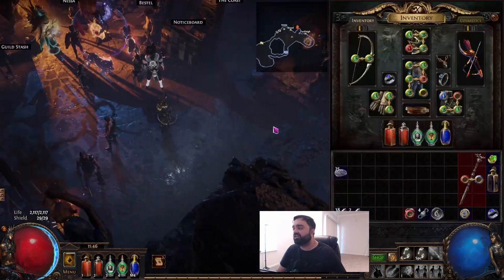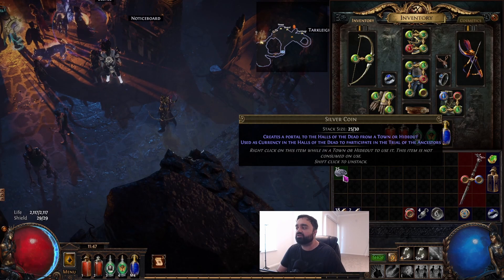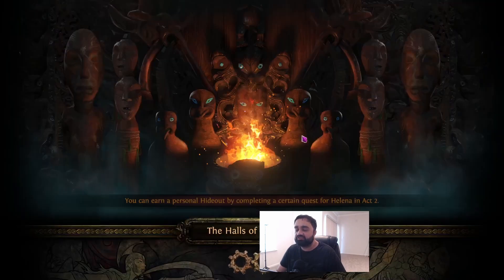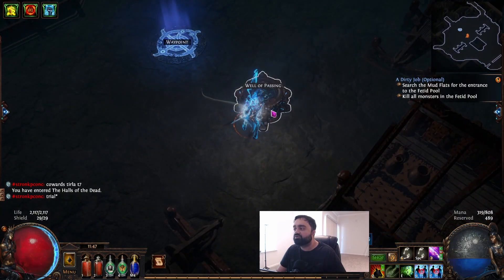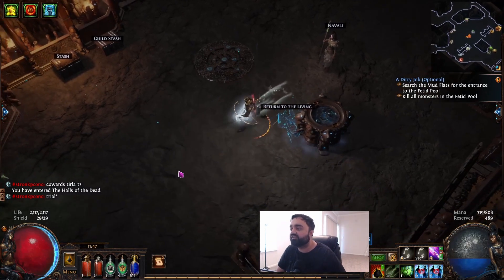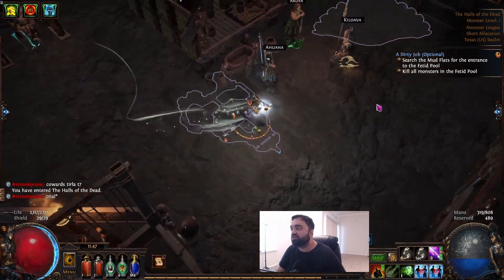To access the league mechanic, all you have to do is open your inventory. As you play through the campaign, you find these items called silver coins. You just right-click it and it creates a portal to the Hall of the Dead. You enter the zone and then go into the well of passing, which basically kills your character. And then you go into the afterlife pretty much.